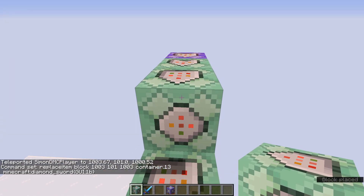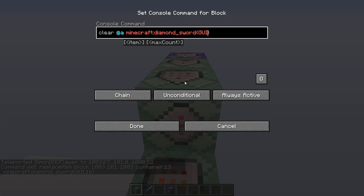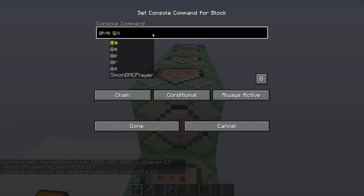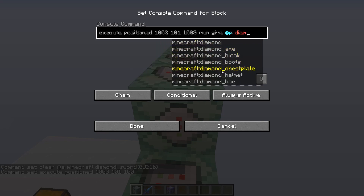Next we're going to clear the sword with GUI 1B. The reason we're giving it the GUI 1B tag is because then we want to give the player an actual item without the GUI tag, so we don't have to clear it from them. So we do: clear at A, diamond sword with GUI 1B — so we don't accidentally clear the real sword when we clear the GUI one. We make this conditional. Then we can finally give the player the real item. We give via execute positioned at the chest coordinates and run give at P, which is the closest player from the chest, a diamond sword. Here we don't include the GUI 1B so we don't clear it next time. Conditional.